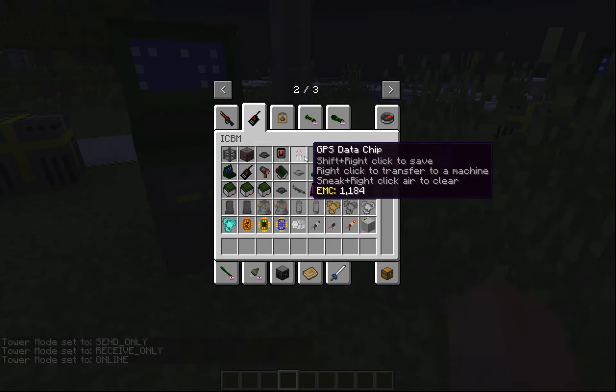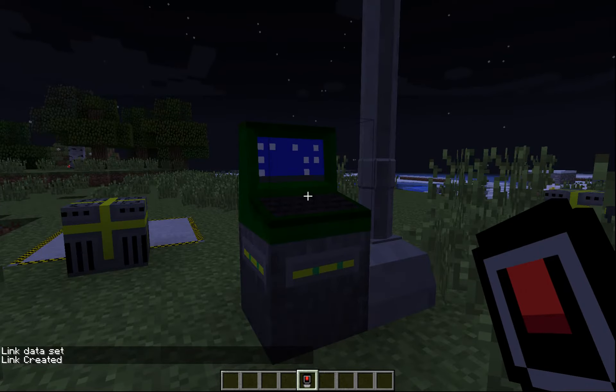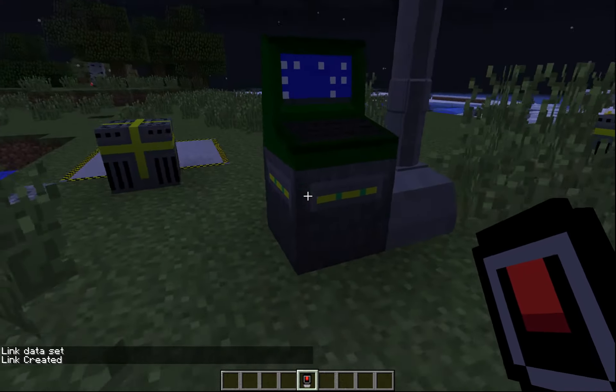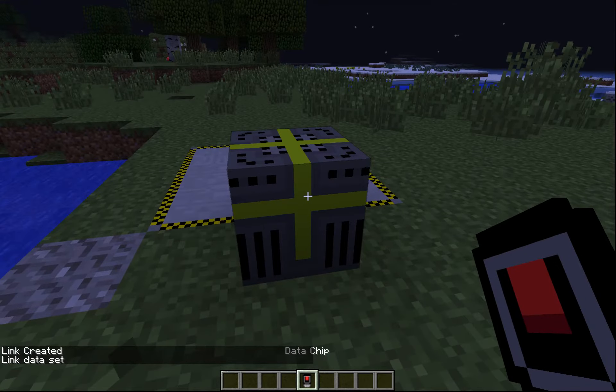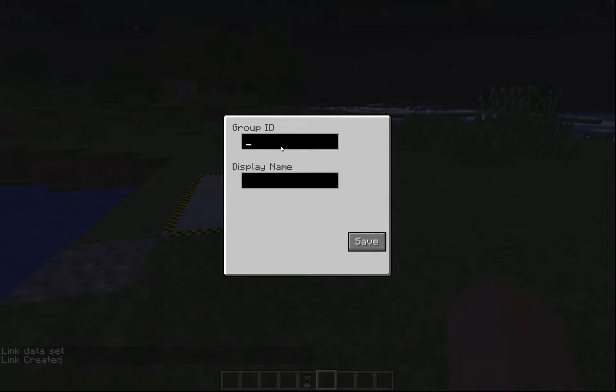After you get that set up, you want to grab the data chip and link the command controller to the display — that's controller to display. Right now it does not work in the other direction, but we may fix that later. You then want to connect your silo connector to this, which will give you the actual connection. You then want to name it and give it some kind of ID that's going to be reusable. We're just going to call it 1B — this will be like silo group 1. The display name is just for you to see so you remember what it's called, and your group ID is what's actually used to encode the system. If you change the group ID, anything encoded to it will no longer function properly.